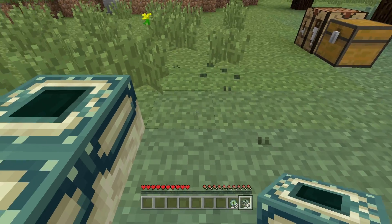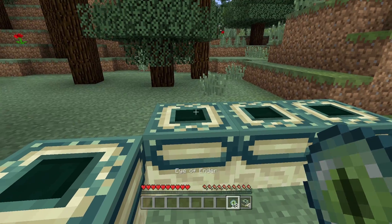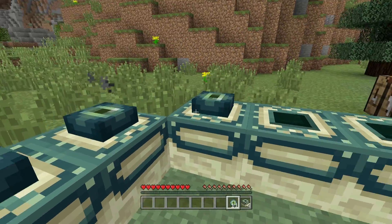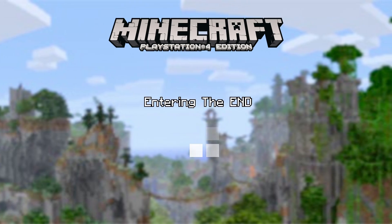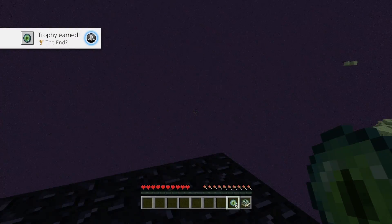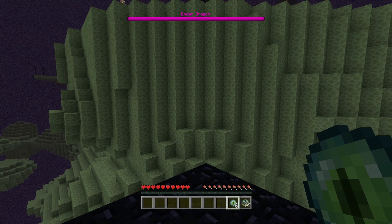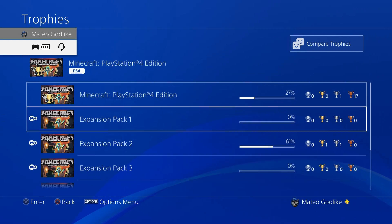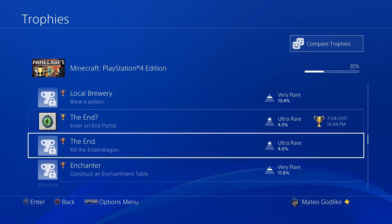What we're going to do is just build the portal right here just like that — break that — and then we'll put each one of these just around just like that. It's pretty laggy. We'll get inside of there just like that — entering the end. There you guys have it: top left, trophy earned — 'The End' with a question mark. Just for the sake of the video, I'll show you guys: we'll go over to Minecraft, go all the way down, and you'll see that we now have it unlocked.